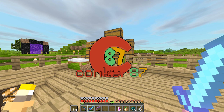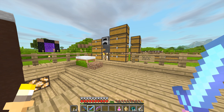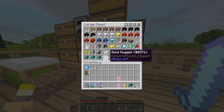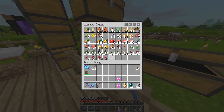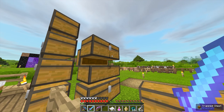Hey guys, welcome to episode 47 of the ConchCraft Map 6. Last time we got the Elytra, which I'm really happy about. And this time I'm going to do a few things - one of them is make a bunch of fireworks.